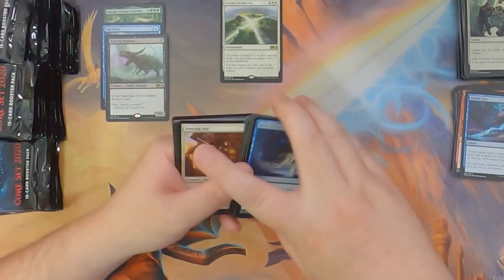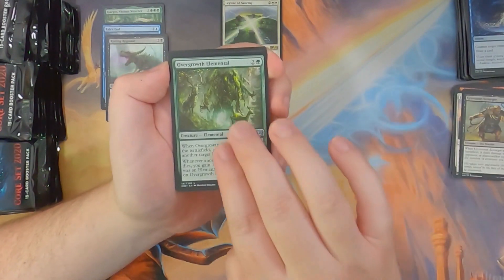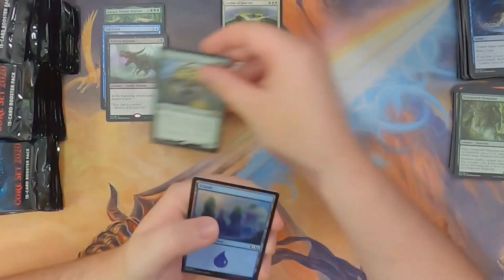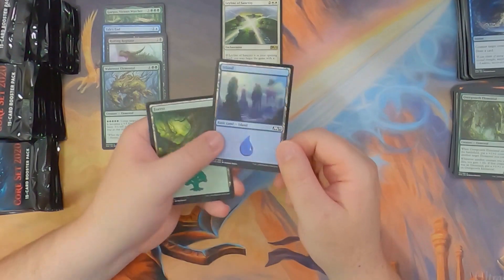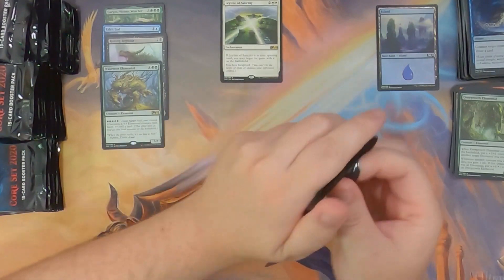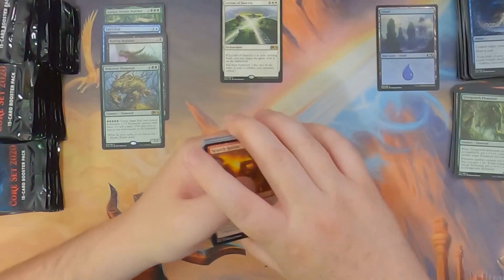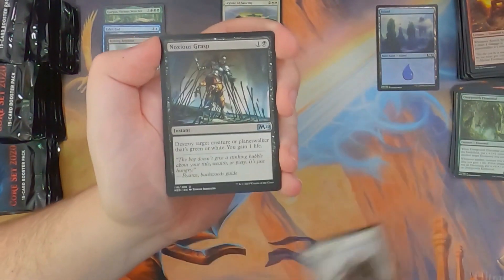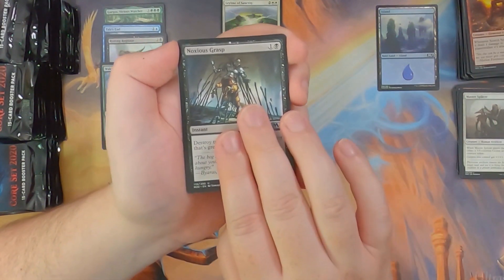What do we got? Fencing Ace, Gruesome Scourger, Overgrowth Elemental, and Wake Root Elemental — a 5/5 for six. Ooh, foil Island! Man, that is gorgeous. Absolutely gorgeous — I love foil lands, one of my favorite things. Probably my most favorite foil is basic lands. Chef's kiss, as they say.